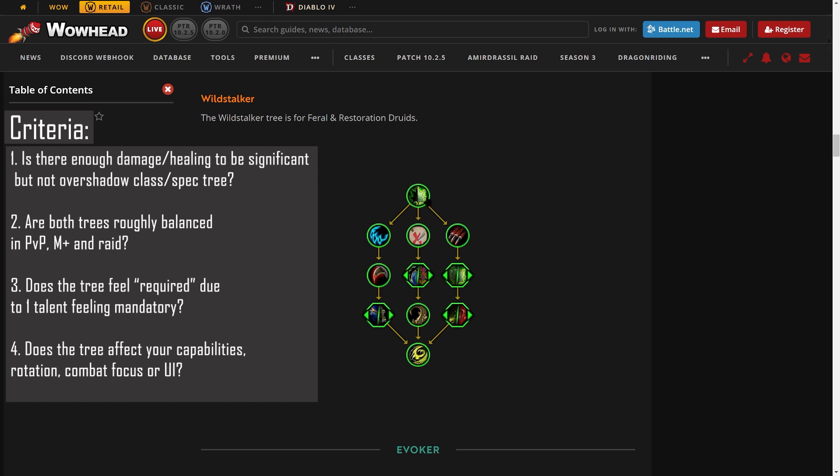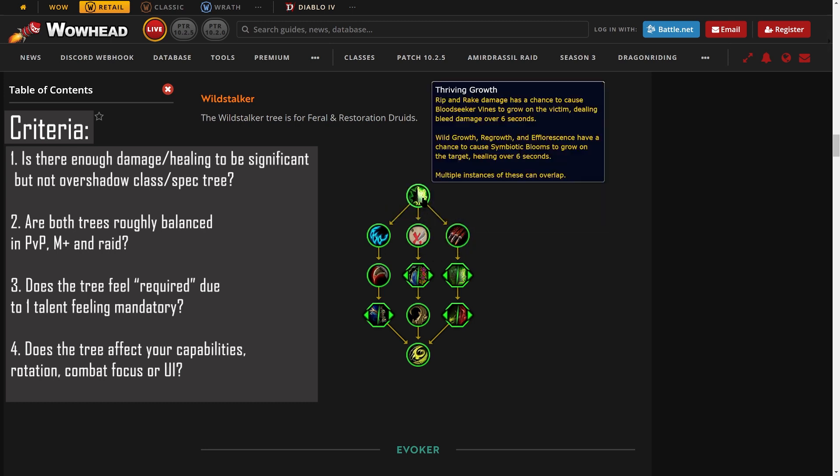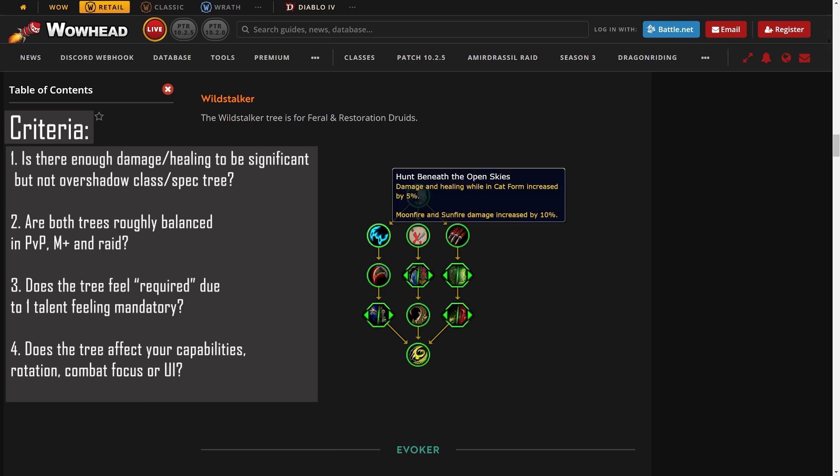This whole tree is really their cat weaving tree and it's focused around Symbiotic Blooms for Resto Druid. Wild Growth, Regrowth, and Efflorescence will have a chance to cause Symbiotic Blooms, and those blooms are a six-second HoT that can overlap. Hunt Beneath the Skies is a five percent damage and healing boost while in cat form, and it buffs Moonfire and Sunfire damage by ten percent.